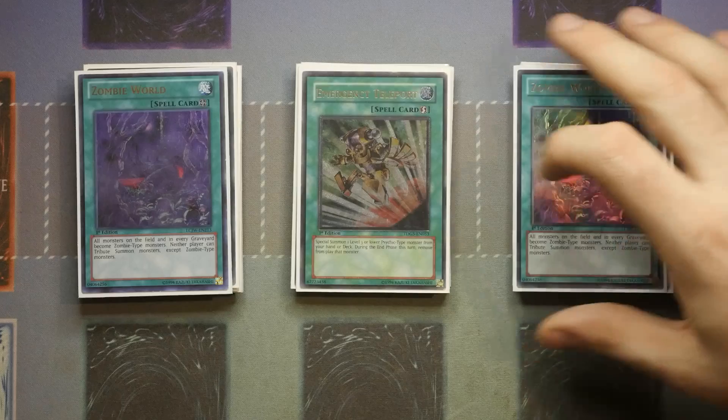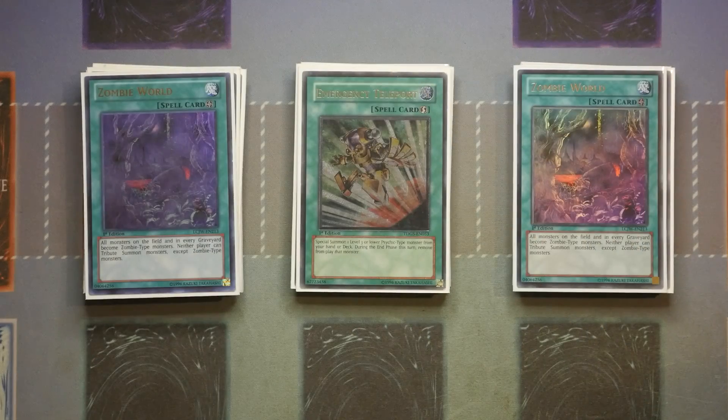We've then got two Zombie World. I feel more comfortable with two Zombie World and three Banshee, especially in this build where I have no issue putting Banshees to the graveyard. It can get a little rough in the grind game if your opponent is constantly targeting your Zombie World and getting rid of it. If they get rid of both, you fall back on the Horus monsters as your OTK machine.